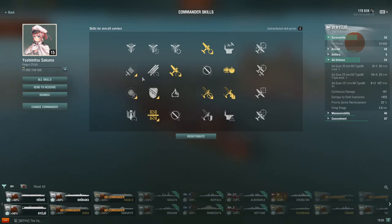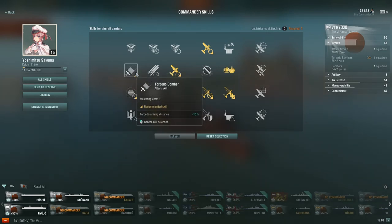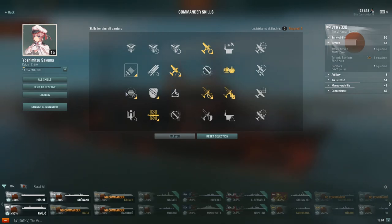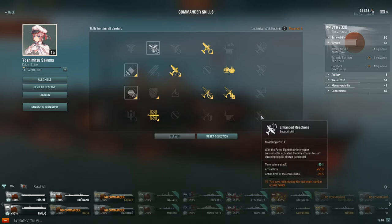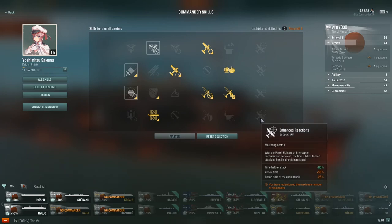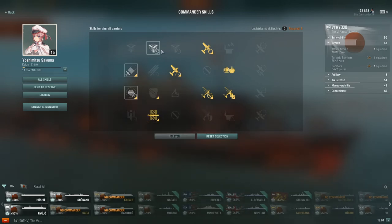If this is not a captain you're going to keep on the Ryujo, and instead a captain you're going to move to the Shikaku and to the Hakuryu as you move up the line, then instead of the AA skill I would take Torpedo Bomber — the arming distance is incredibly helpful. Torpedoes are your main focus, and the Japanese Torpedo Bombers have an ungodly long arming distance. Then from there, you'll probably get to the Shikaku, but if you don't, I would take either Enhanced Reactions, or Sight Stabilization and Improved Engines. That's more personal flavor — are you using your fighters more for spotting or for shooting down aircraft? At this tier you're probably using them more for spotting, so Sight Stabilization does help a little bit. You can kind of get away with not taking it on the Japanese carriers, but it's more personal preference.